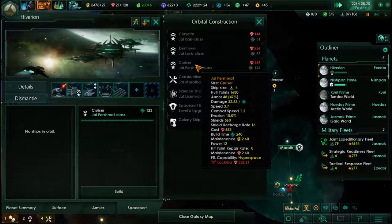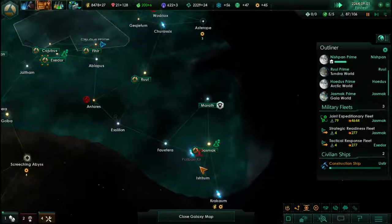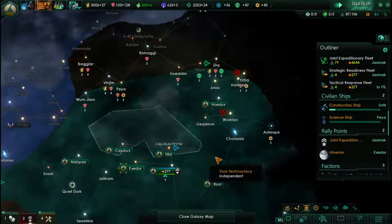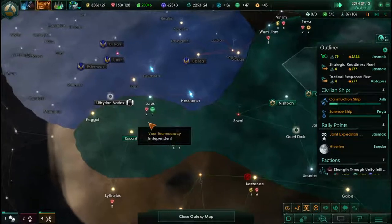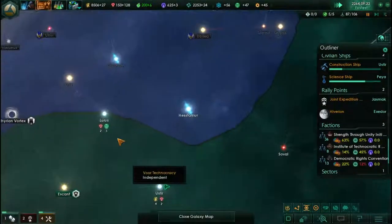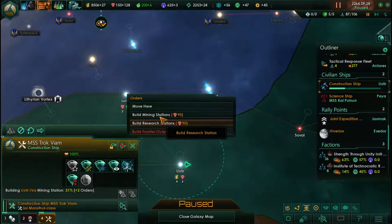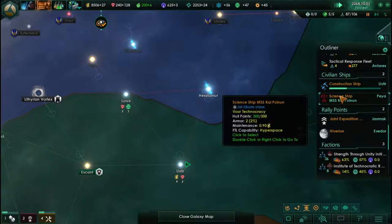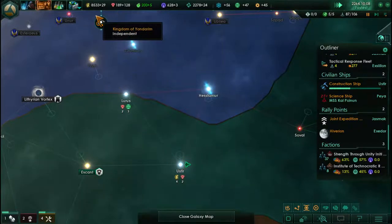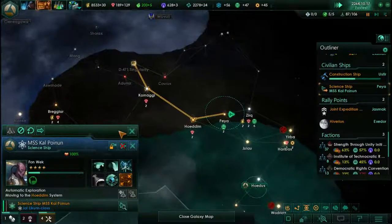Definitely want to continue building cruisers here — worth 270 each. We can probably clear out the rest of the system now. Science ship — there's a little bit of society up there. Construction ship — I'll get you to come up there next. System surveyed. Build a mining station. I cancelled his current build order so he's going to have to come back. Put the science ship back on auto exploration again.